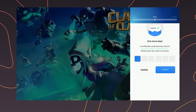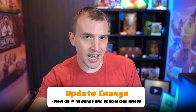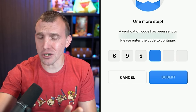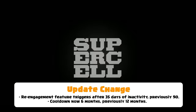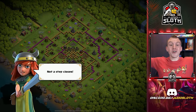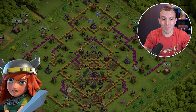The re-engagement feature should now be triggered, so let's purposely log back in. The update patch notes said there is a daily reward and special challenges. This feature will now trigger after only 35 days of inactivity — previously it was 90 — and there's also only a 6-month cooldown.